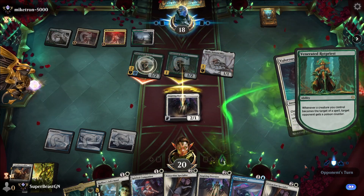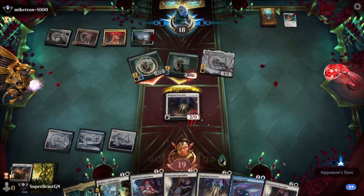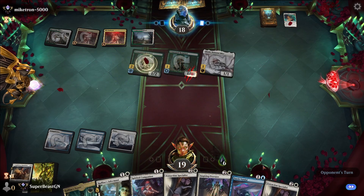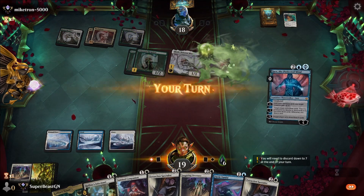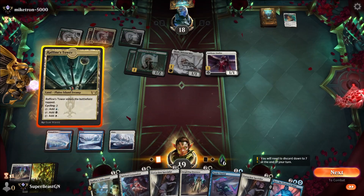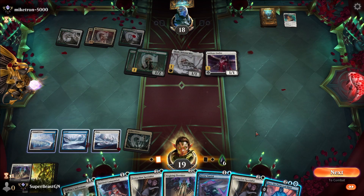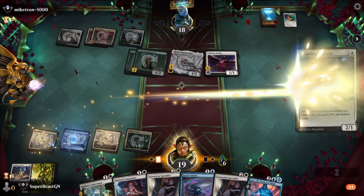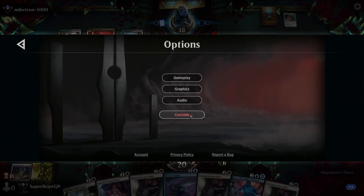The creature gains indestructible — what a great balanced card the Venerated Rot Priest is. I'm going to have to hope the opponent doesn't have protection. It didn't matter anyway. Yeah, we definitely lost — we could not get it in time. The next card is an Enchantment, so yeah we're done.